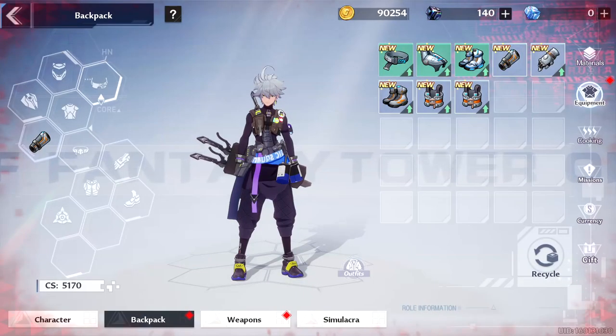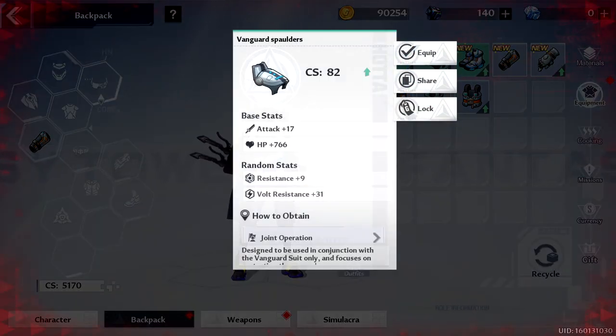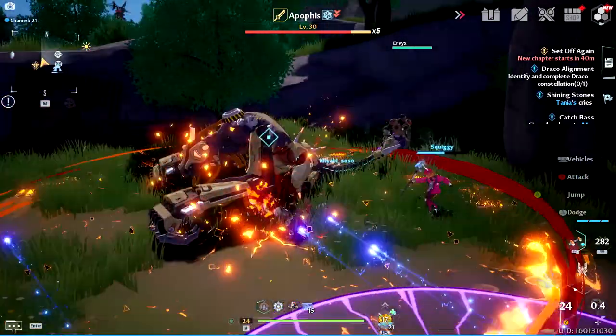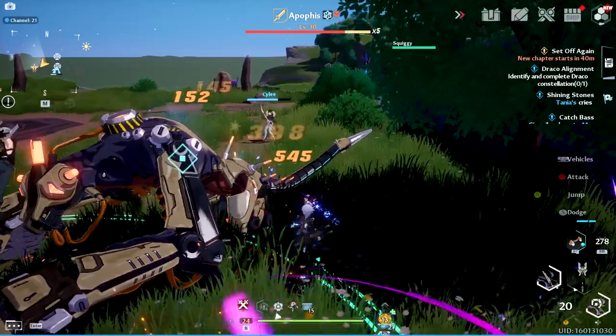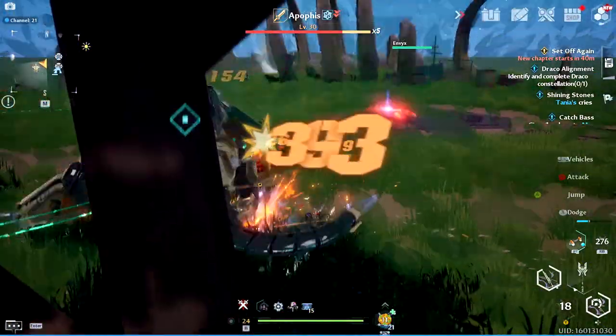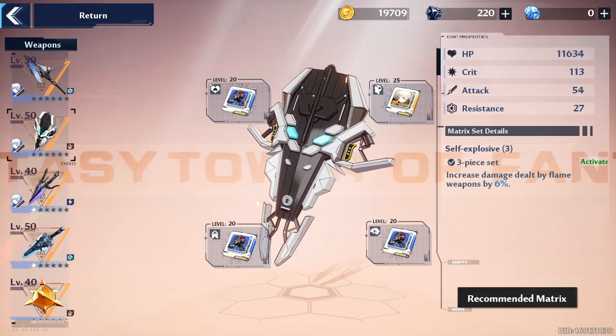To start collecting actual gear for your character like headgear, chest protector, leggings, and stuff like that — which you would normally start getting right away in any other MMORPG — you need to first level your character up. Starting at level 20 you'll be able to begin collecting weapon matrices so you can enhance the power of your weapons with chips that fit into each of the four slots.